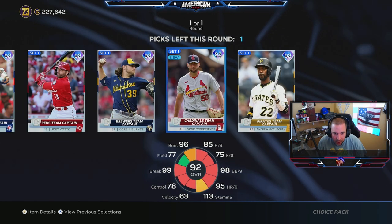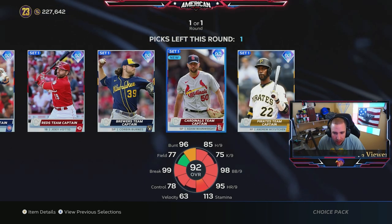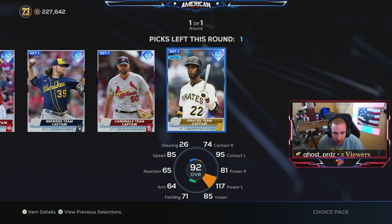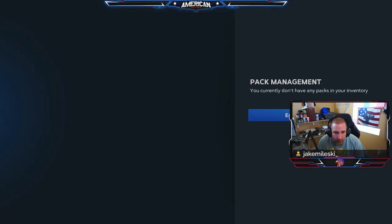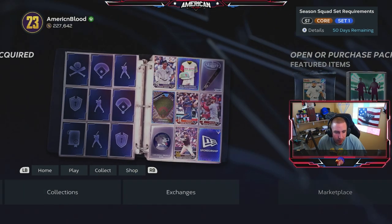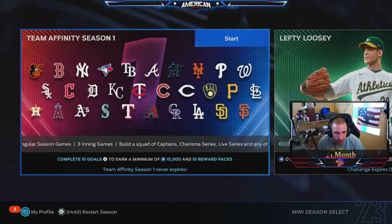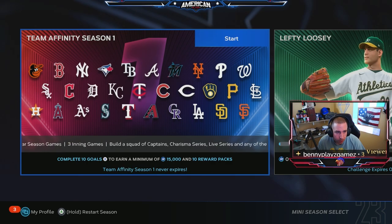I should have gone hitter — Corbin Burnes is kind of nasty. We also see Wainwright. For this choice pack: Andrew McCutcheon or Joey Votto — I think I'm going to go Andrew McCutcheon. I don't have him, so we'll go ahead and take Andrew McCutcheon. When we go back into mini seasons we will equip those guys to our team and take out players we no longer need. We go to Team Affinity and play.